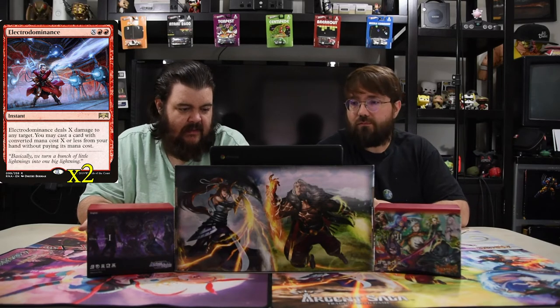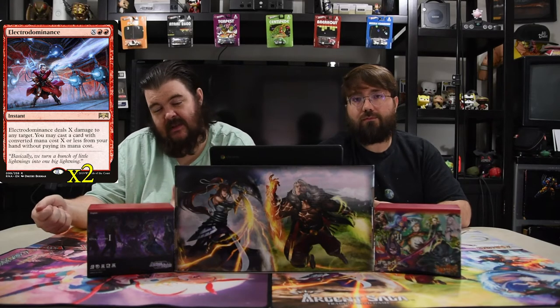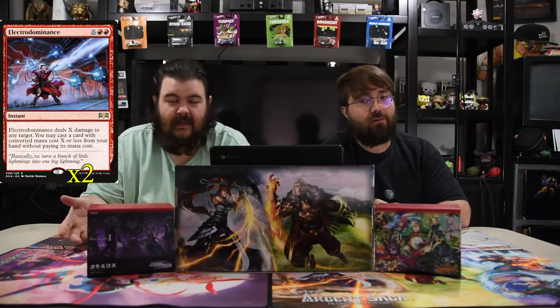Next is Electrodominance. It's two red and X — an instant that deals X damage to any target, and you may cast a card with converted mana cost X or less from your hand without paying its cost. This card is insane — it's super strong because you can say 'that thing takes four' and then put a four-drop into play at instant speed. It's ridiculous.